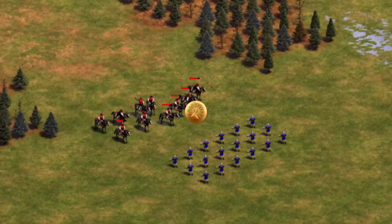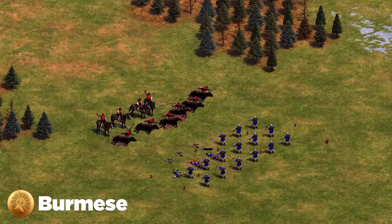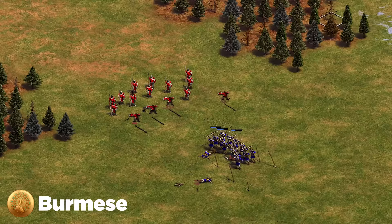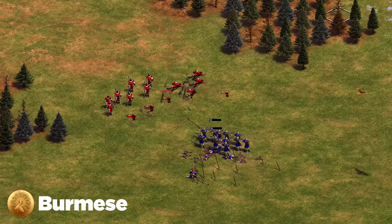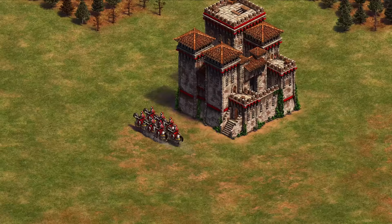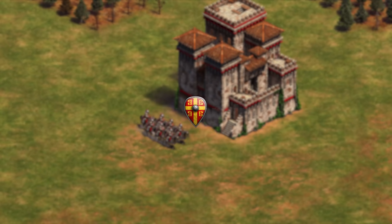Next up are the Burmese, who are actually super susceptible to archers. My biggest advice is to play with crossbow in castle age. Even if they go elite skirmisher, don't worry — just double down on crossbows and research ballistics and thumb ring, because they don't have that second armor upgrade. Your crossbows will beat the skirmishers if you have even or slightly above numbers. Use the faster attack speed of crossbows to hit and run effectively.